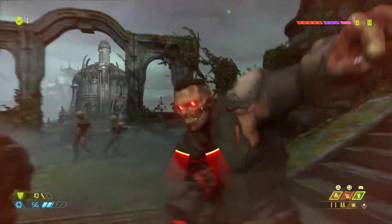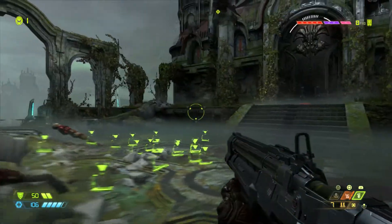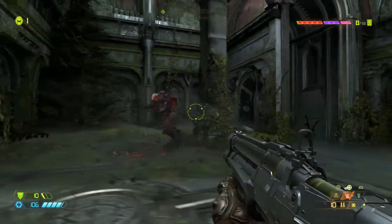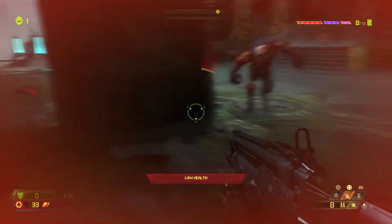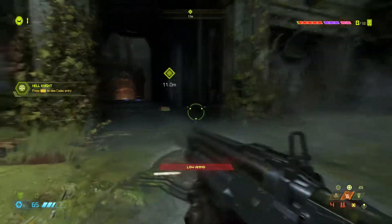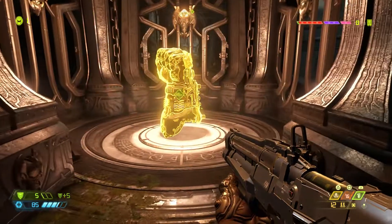Flying enemies are the least favorite type in games like this - they're super hard to hit. Discovering the demonic corruption meter in the top right corner - it's related to the blood stuff that fills up. Nearly dying to a Hell Knight in one hit - first time seeing one so didn't know the attack pattern.